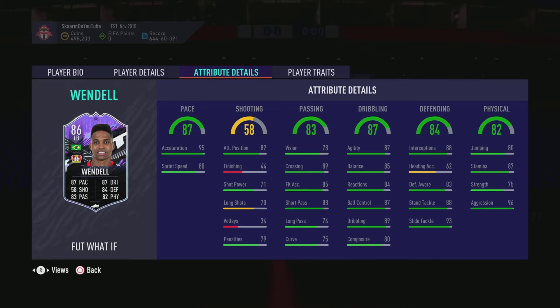Looking into dribbling, he has great stats: great agility and balance, decent reactions, very good ball control, and dribbling at 89 which is very very good. Composure at 80 could be better but it's still pretty good. Looking into defending, the defending stats honestly look way better than 84 in my opinion.